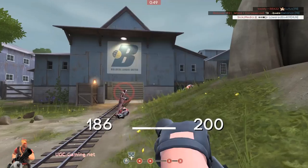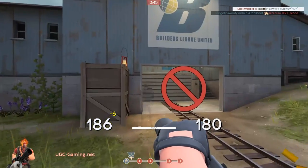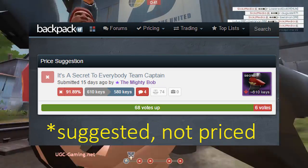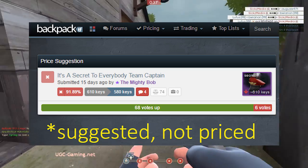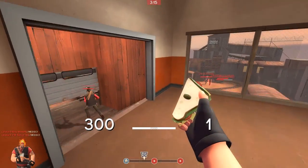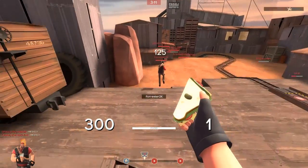As some of you may know, the unusual team captain with It's a Secret to Everybody was recently priced on backpack.tf at 580 keys. So I made quite a lot of profit - at least 400 keys profit for sure. Definitely a lot of profit.